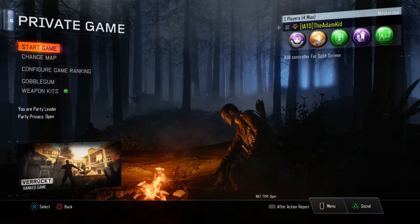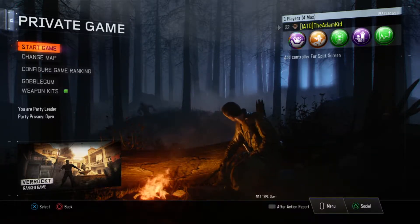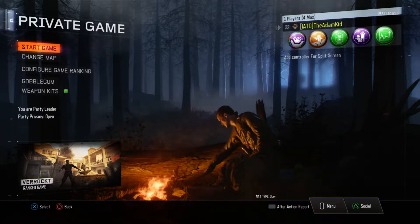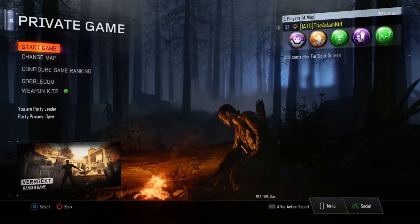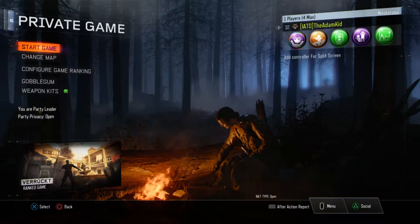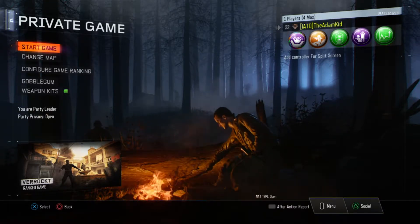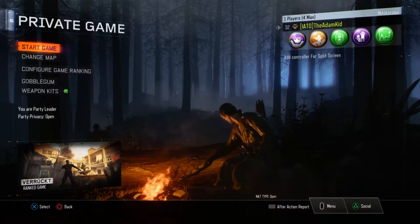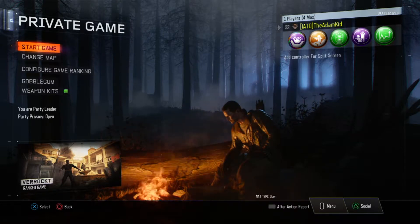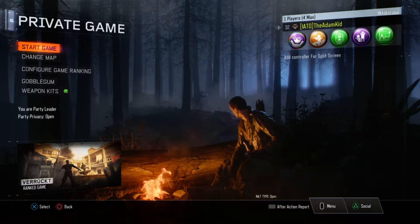We're doing what I thought was going to be the two box, four perk challenge where we take two spins of the box for the Vunderfizz attempts. However, it's come to my attention that only Nacht allows you to get every perk from the Vunderfizz on the remastered map from Zombie Chronicles. The rest of them — Kino, Shi No Numa, and Ascension — only allow you to get perks which are not already on the map, which kind of puts a spanner in the works.